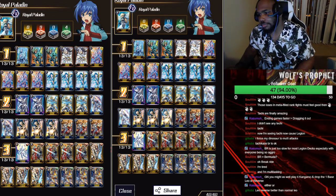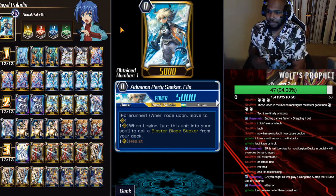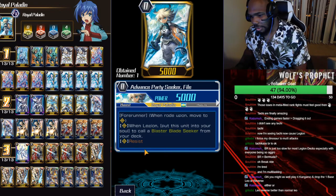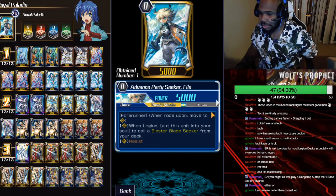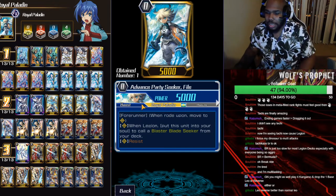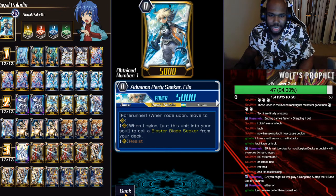These are mostly just double rares. We're playing this starter: Advanced Party Seeker Filet. His skill is basically when Legion, put him into the soul and call a Blaster Blade Seeker from your deck. He has Resist — most of the starters in each clan have a Resist starter — so that's pretty nice. He can't be retired, stuff like that, so it's definitely safe from everybody trying to starter snipe.